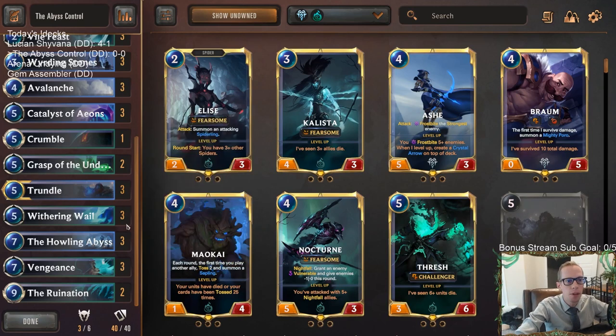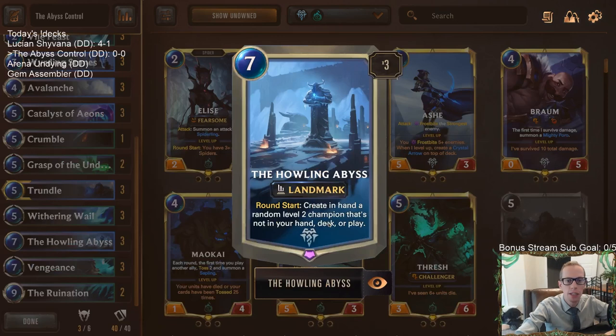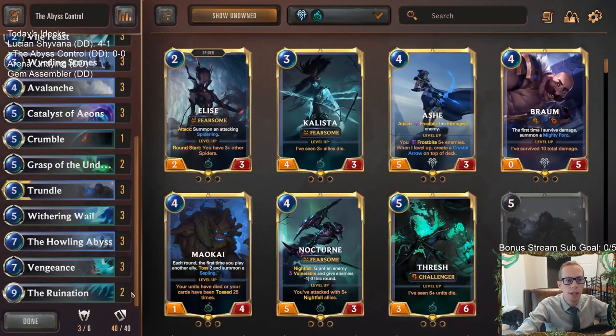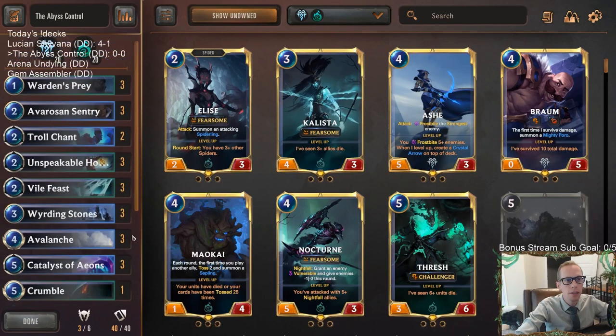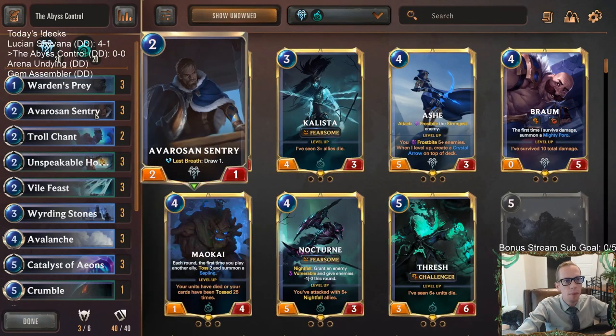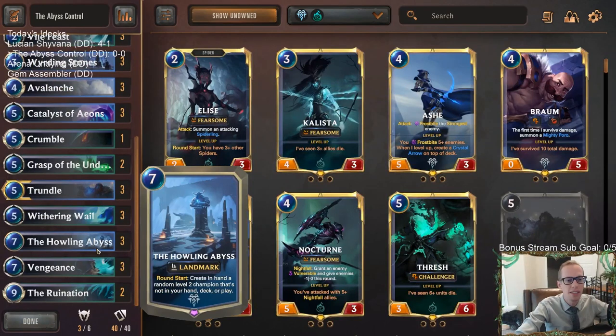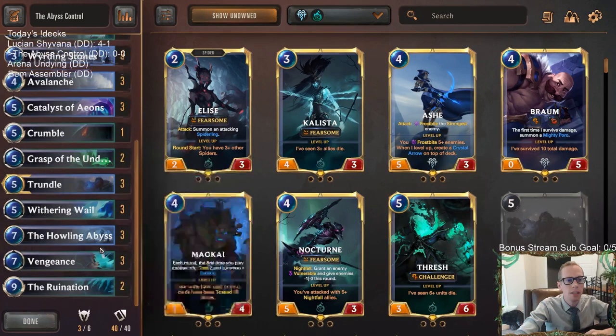Our top end is going to be based around the Howling Abyss. That's how we're going to be winning games — dropping down the seven mana landmark and creating level two champions turn after turn. Our only units are Trundle, Weirding Stones, Avaros, Frozen Sentry, and Warden's Prey. It doesn't look like we have many ways to win, but the Howling Abyss generates random champions every single turn. We'll be drawing awesome spells to go along with those champions so we'll have a good mix.